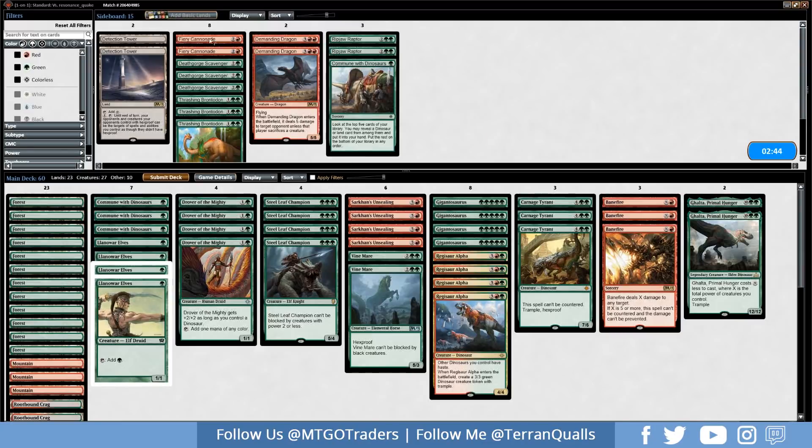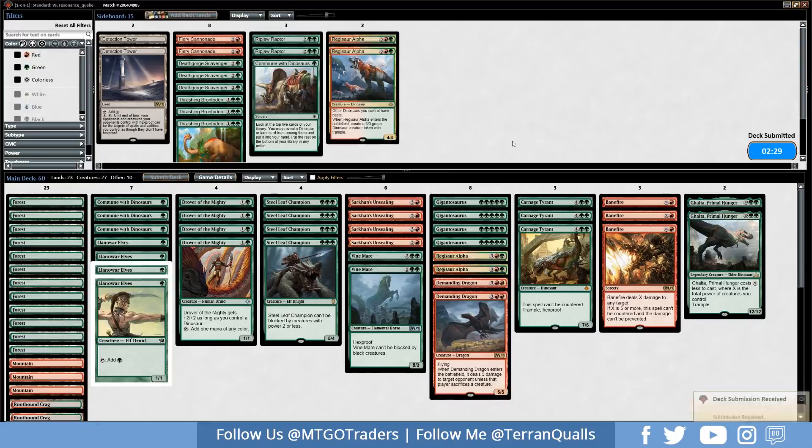Bringing in Banefire, taking out Ripjaw Raptor, and bringing in Vine Mare. Thinking about Demanding Dragon over Ghalta — we put Demanding Dragon over Regisaur Alpha. Against control, Demanding Dragon is super good if they don't have counterspell for it — it does 5 damage to their face immediately, and if they don't have Vraska's Contempt, it's basically GG doing 10 damage across two turns.